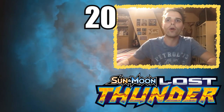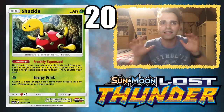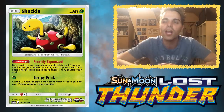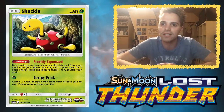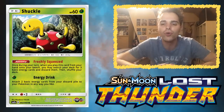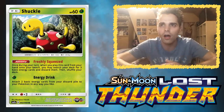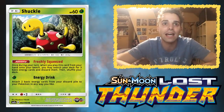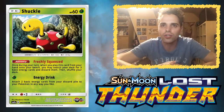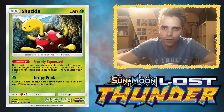Number 20 is going to be Joltik — and no, I'm not talking about Joltik GX, I'm talking about the regular Joltik. This is just a basic Pokémon that has 60 HP, which is perfect — that means we can get it out with Professor Elm's Lecture. Not only that, it comes with the crazy ability Juice Extractor. If you're a fan of Battle Compressor, you'll instantly fall in love with it, because once during your turn when you play this card from your hand onto your bench, you can search your deck for up to three basic energy cards and discard them, then shuffle your deck.